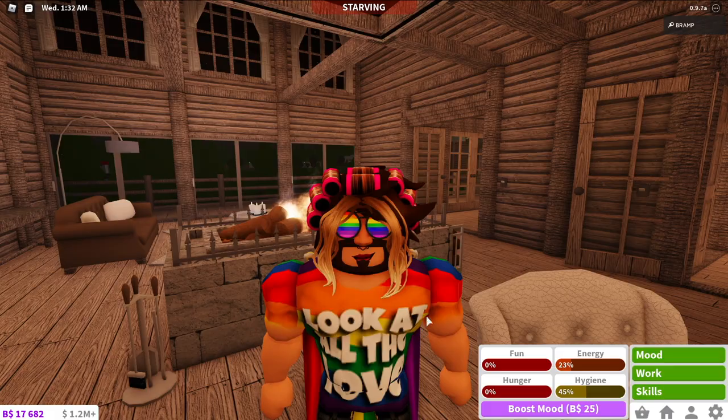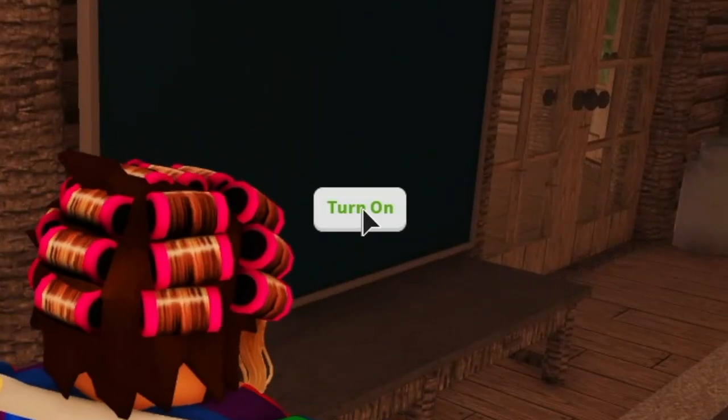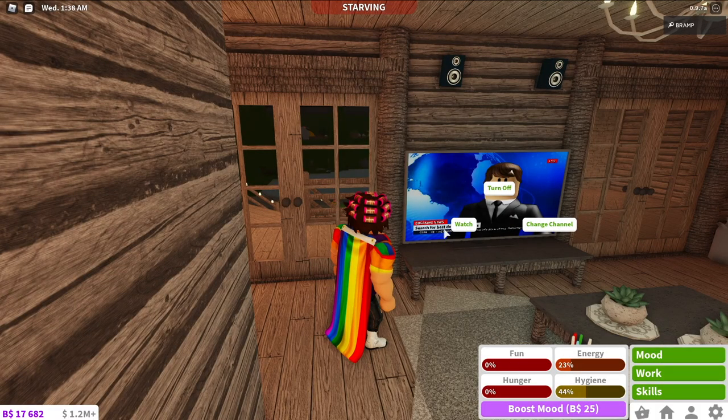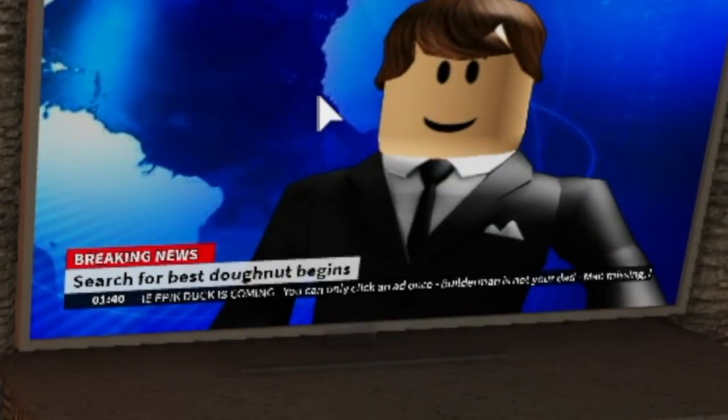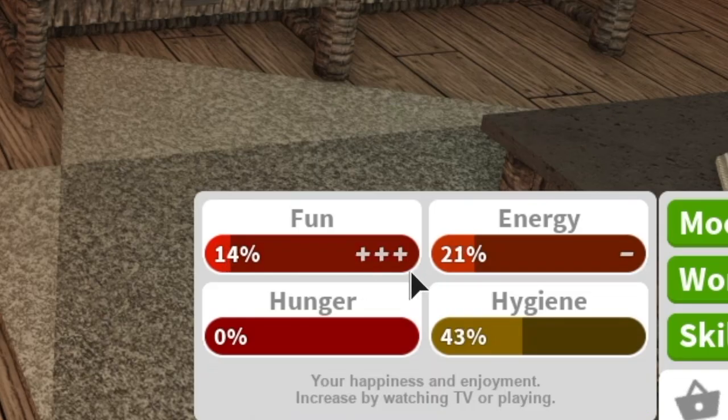The first bar is fun. You can get your fun up by going to a television and clicking it. What's important with televisions is before your fun will go up you actually need to click watch as well — turning on the television will not help you at all. As you can see I am now getting little pluses right next to fun and it is going up.